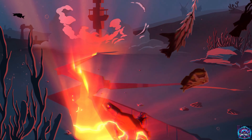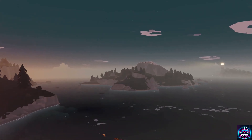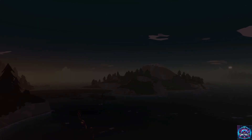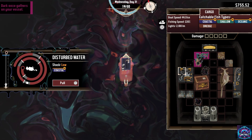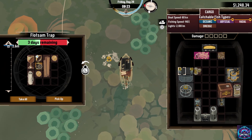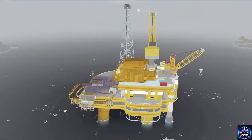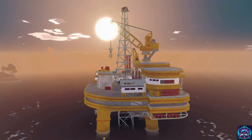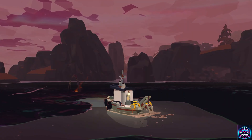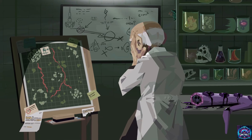Dredge, originally released to critical acclaim for its blend of cosmic horror and fishing mechanics, has always thrived on its eerie, tension-filled atmosphere. The Iron Rig takes these elements and amplifies them, introducing players to a massive, ominous oil rig that has surfaced in the darkest recesses of the game's world. This isn't just a simple content drop — it's an expansion that enriches the game's lore while introducing new mechanics and challenges.